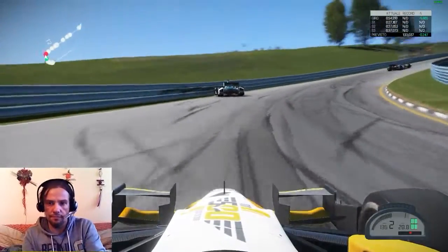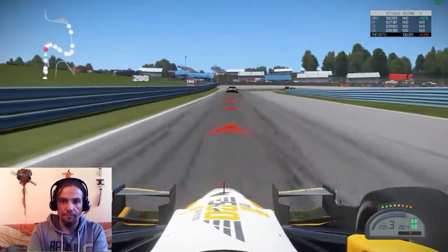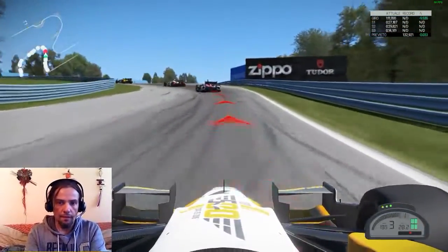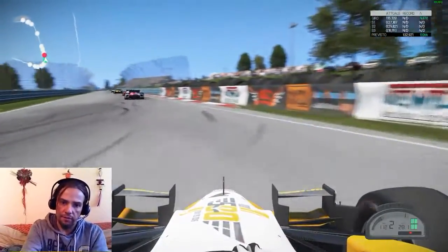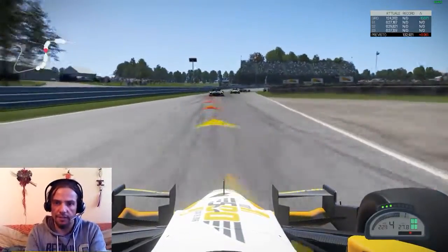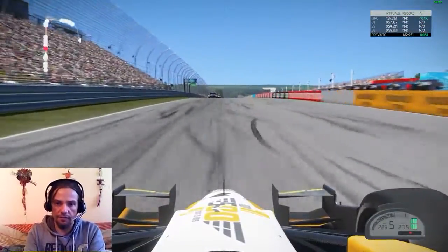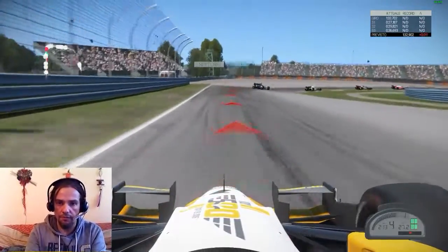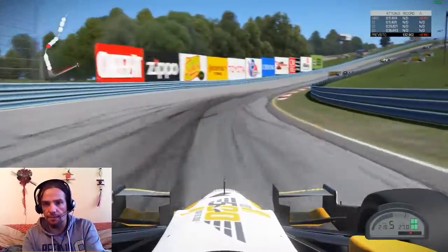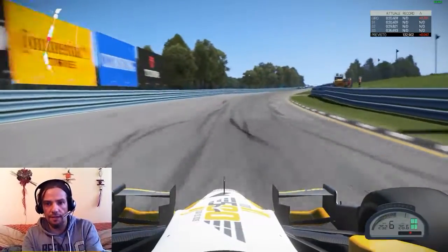Braking late this time, and once again somebody spins off just in front of us. Through this left-right hander in second gear, shaking with the car through the bumpy section. Once again this rival goes through on the inside — the AI is very competitive here. Coming down the hill for the approach of the first corner of the new lap, up the hill into sixth gear holding the line very nicely.